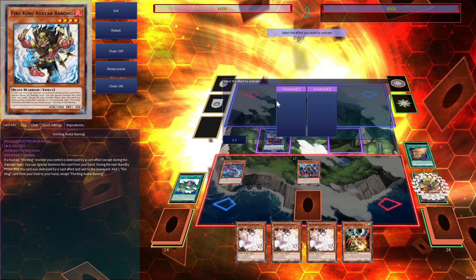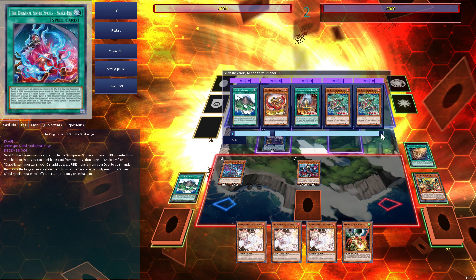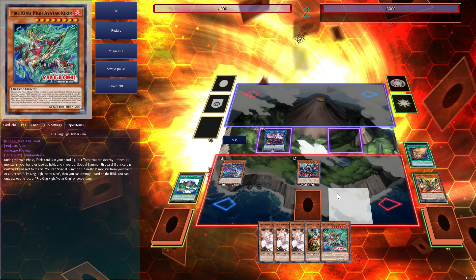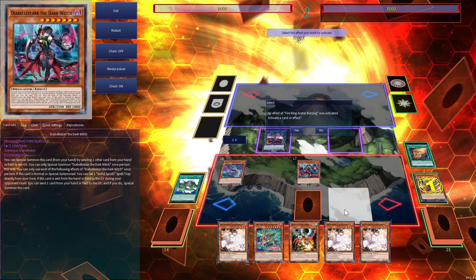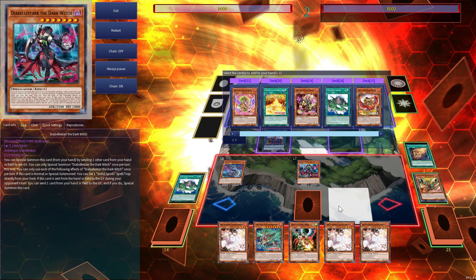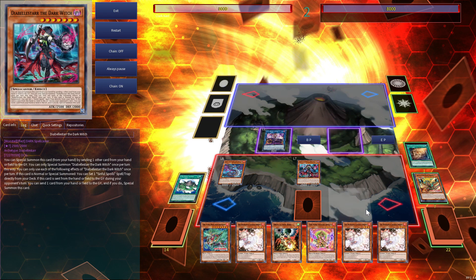Now we can activate the Barongs in the graveyard. We'll add Kirin first — it's the most important search — and then we add Arvata. So we now have six cards in hand.